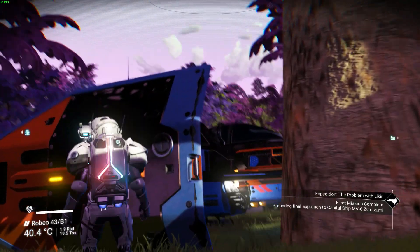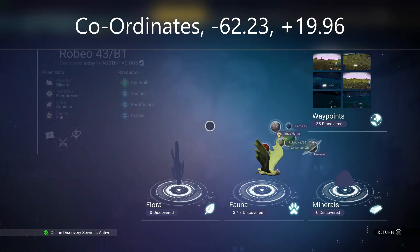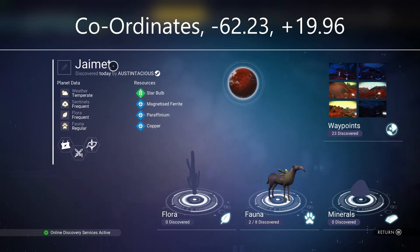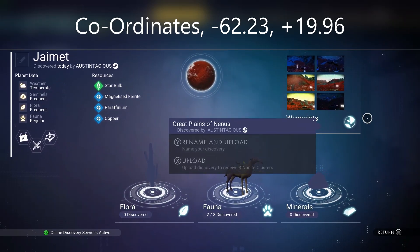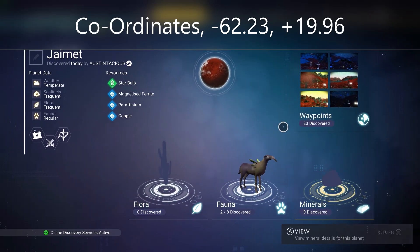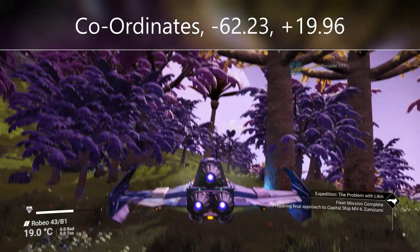The coordinates you'll need for planet Jmets are minus 62.23 and plus 19.96 — they will remain at the top of the screen. This is planet Jmets, and it took 23 settlements to discover the S-Class here. So in total, with the moon and this planet, it took 58 minor settlements to find the S-Class cabinet for this one — quite a lengthy search.